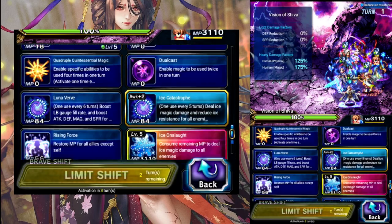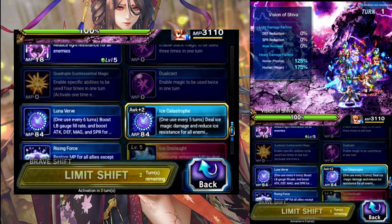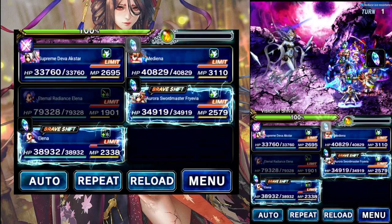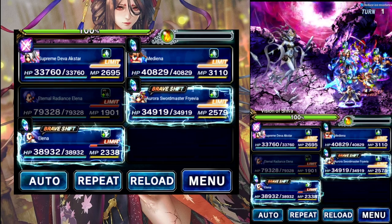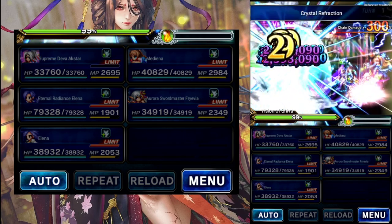And Medina — we'll just triple on Chaos Wave, Waken Ice, and Catastrophe, because whatever. So not really chaining, just kind of setting up at the moment.